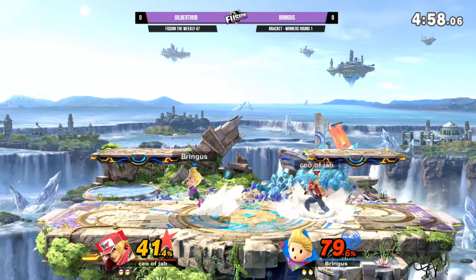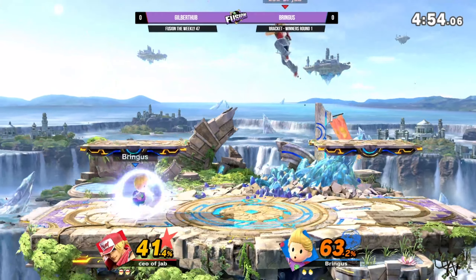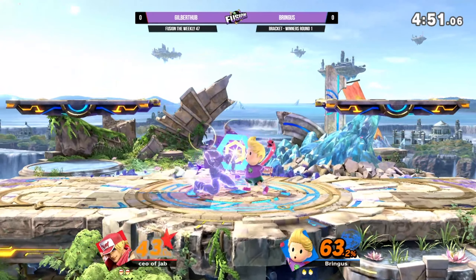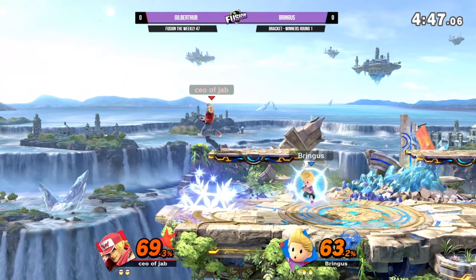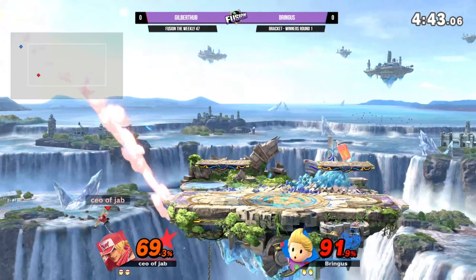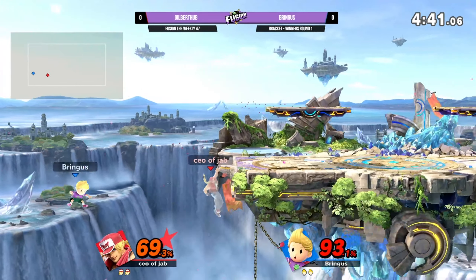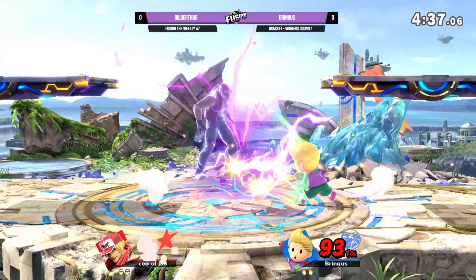Bringus is going to have to play this pretty close to the chest. But as soon as he gets Terry offstage — as soon as Gilbert is in any position where he has to use rising tackle or crack shoot — Bringus has to go for the kill. I think something like PK Thunder would be perfect just for hitting Terry.